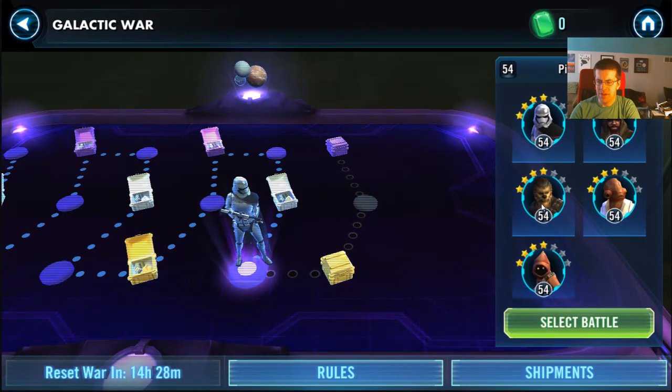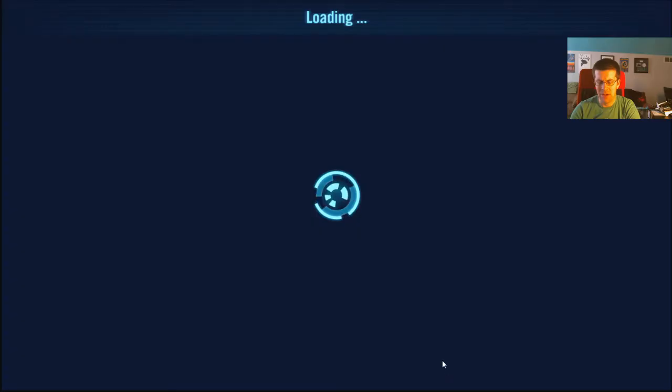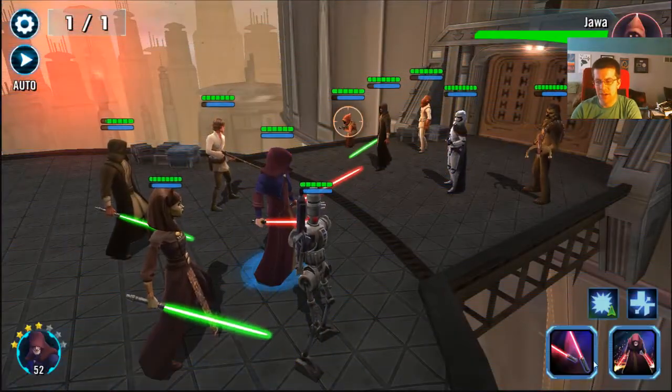This round we have a single taunt again. We have a Phasma, Ackbar — the Jawa's the only big damage threat. So I'm probably going to try and burn down the Jawa first, especially because we have that droid who is going to do a lot of damage to us if we leave him alone. So I'll try to burn down that Jawa.